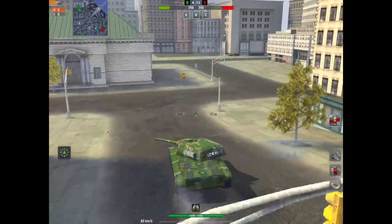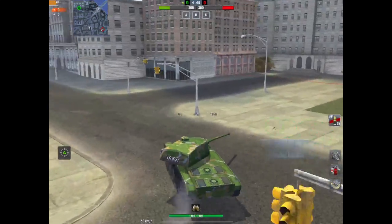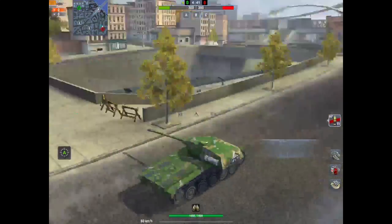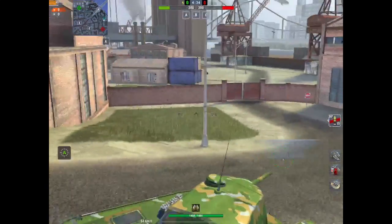Rolling along a bit further — as you can see, because it is a town map, whilst it looks big because of these buildings and streets, it's actually quite narrow and small. There are a lot of places to hide, a lot of places to peek, a lot of hull-down positions, and a lot of things going on in this map.